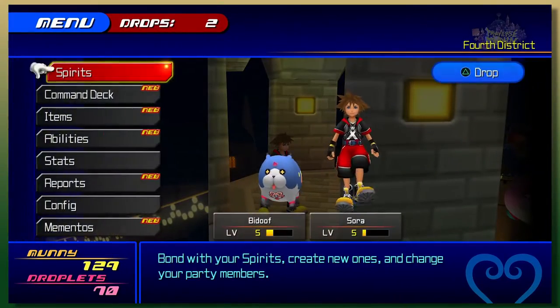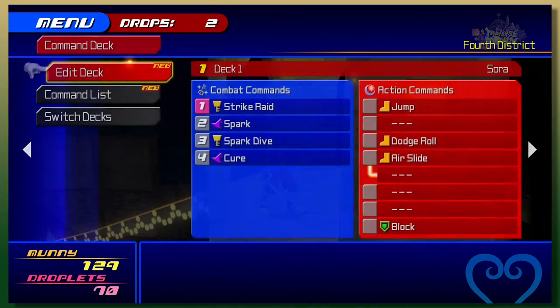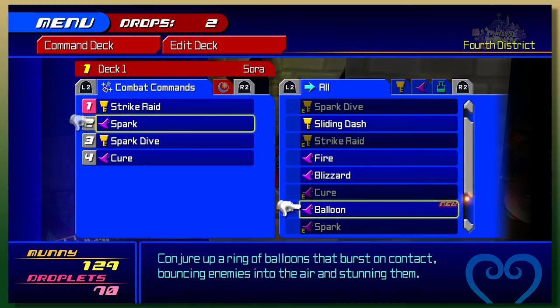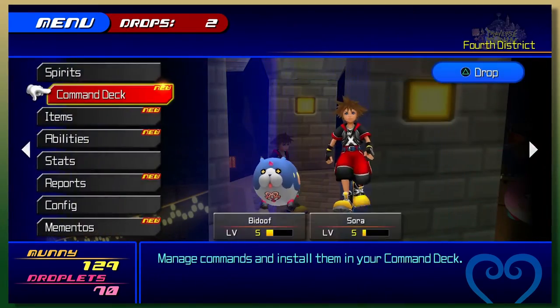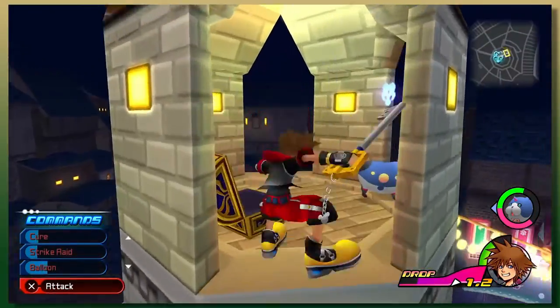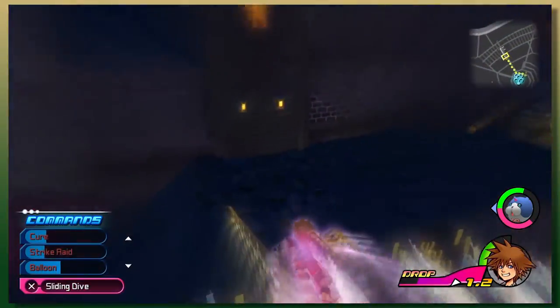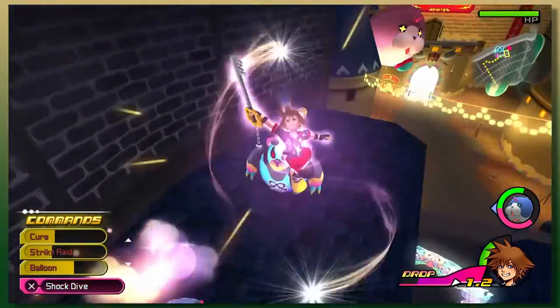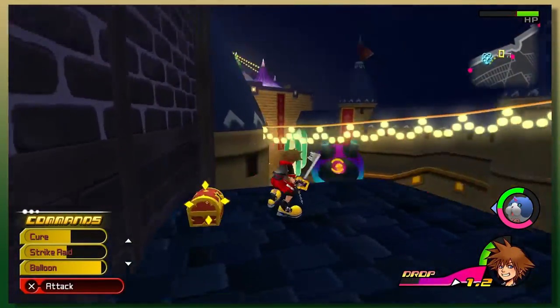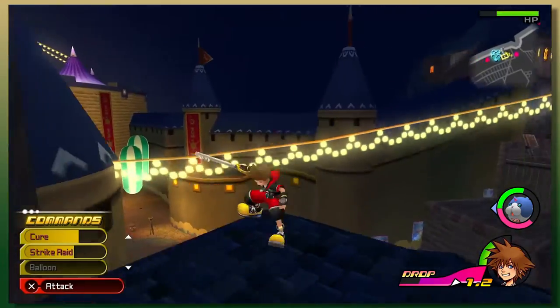Okay cool, Balloon's a good spell — I love Balloon. I'm just changing up my entire command deck now. We're going to get rid of Spark again, because Spark is kind of sucky compared to what I thought, and Balloon is way cooler. Yeah, I think it gets better at later abilities. The abilities themselves don't level up. Well, there's Spark Up. Yeah, but you get that from the Dream Eaters. I was just saying that the spell gets better as it goes along.